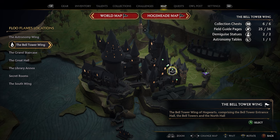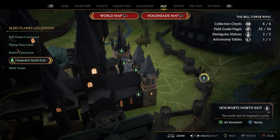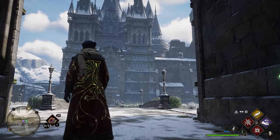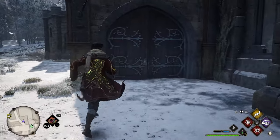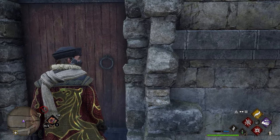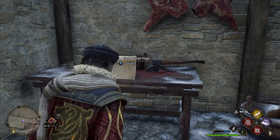To get your next page, head back to the Belltower Wing and take the Hogwarts North Exit Floo Flame. After taking this Floo Flame, turn around facing the castle and go to the right. You'll see large double doors leading to the stables. As soon as you enter the stables, there's a locked door on your right. Once you unlock it, go inside and use Revelio to get your next page.